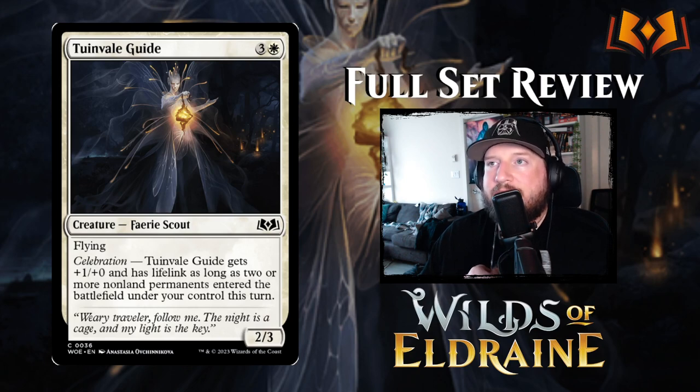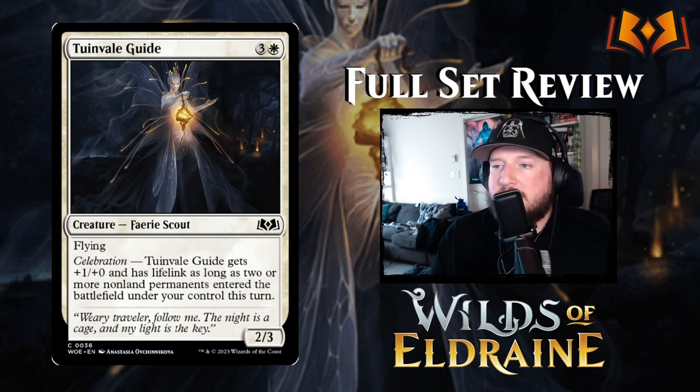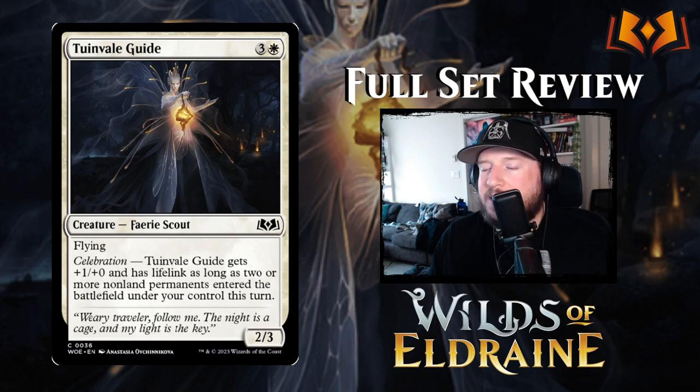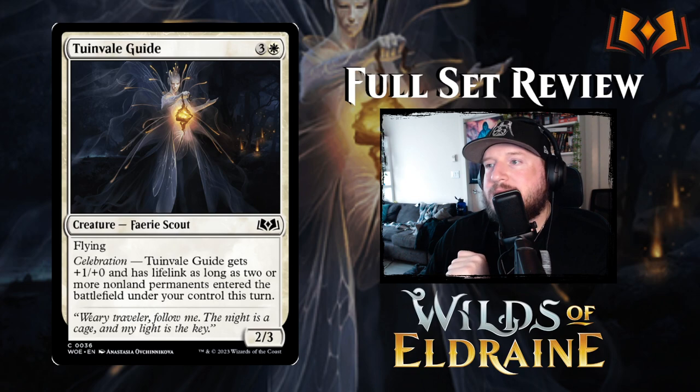Next up is 2nd and Veil Guide: 3 and a white for a 2/3 fairy scout with flying. 2nd and Veil Guide also has Celebration, so it gets plus 1/plus 0 and has lifelink if you can trigger it. It's not great — it just becomes a 3/3 with lifelink. For 4 mana, this should already be a 3/3 with lifelink. It feels like they've powered down the common creatures a lot and powered up the rare creatures quite a lot.